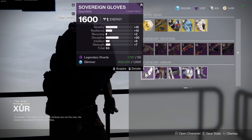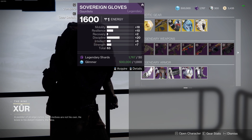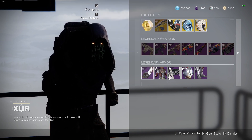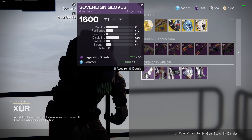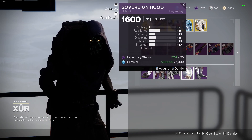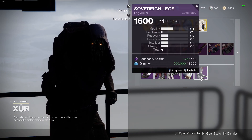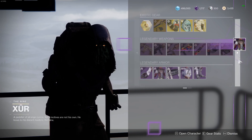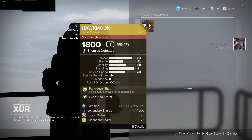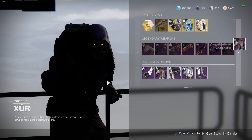In terms of the Warlock armor, we have the new Monarchy set. Maybe you want to pick this up and dismantle just for the ornaments. The gloves aren't very good, the chest isn't very good, the helmet's okay if you don't have better armor, and the boots are pretty bad. Hawkmoon has Eye of the Storm, so pick it up if you want it. And that's Xur for this weekend.